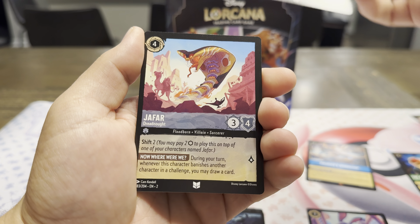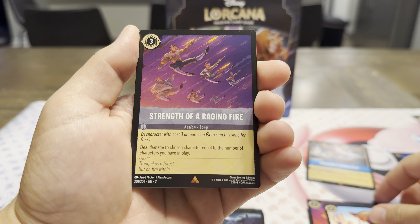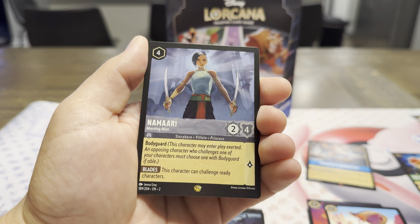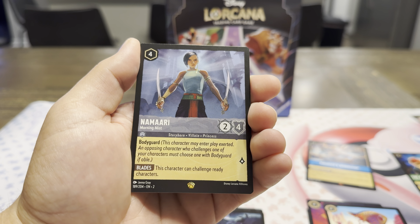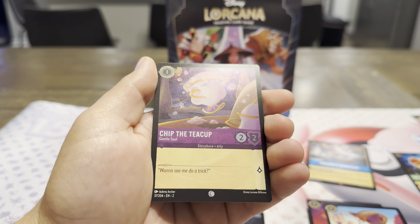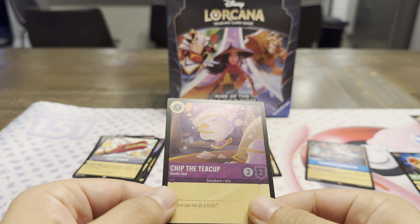Raya Warrior. Jafar Dreadnought. Strength of a Raging Fire — that's a wonderful song. Our first rare. We got a Legendary — Namaari. Wow. So we already got a Legendary card in our first single pack. And a Holo Common with Chip. Chip on the Holo Foil looks great — it's on the suds and the bubbles. Beautiful.